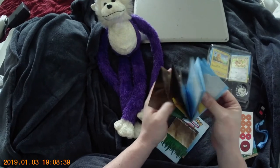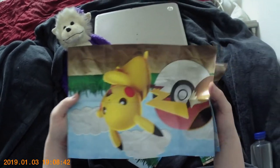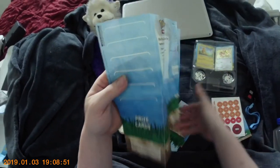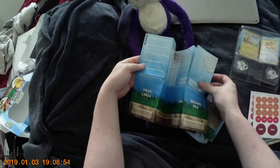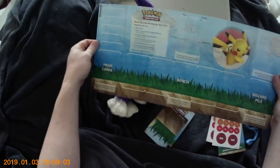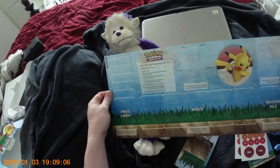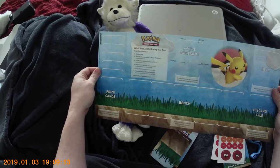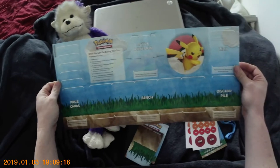And like I said, two damage counters. And then these are the play mats — these are individual, not the full size. Oh, that's cute — Eevee and Pika. It's got your layout: your basic deck, discard, bench, prize, and active. And a couple of rules — the steps of a turn: draw a card, attach an energy card to one Pokemon, put basic Pokemon on the bench, play trainer cards, evolve Pokemon, attack with your active Pokemon, and now it's your opponent's turn. Always nice, always helpful.